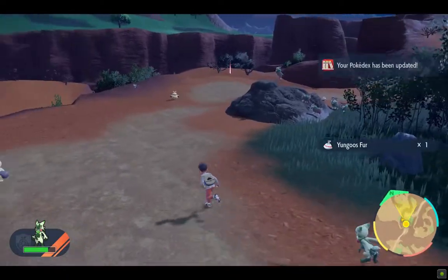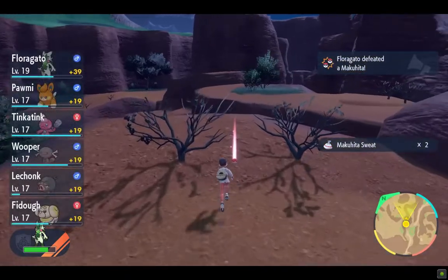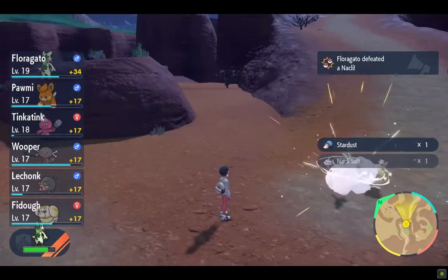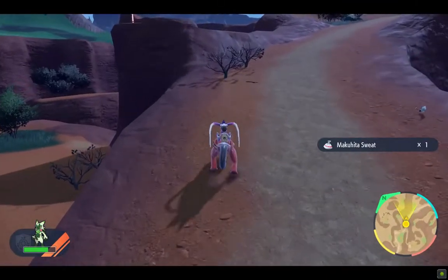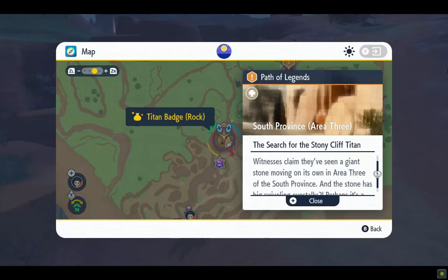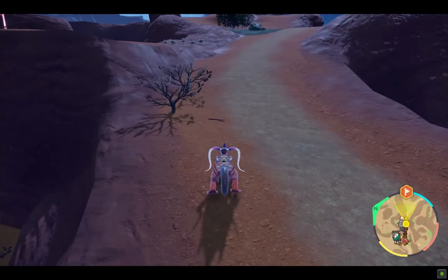Our next gym challenge is going to be the Grass-type gym leader, so we need to prepare and get a Fire-type pokemon for that since we don't have one. The only thing we have is Wooper, whose Poison type will be helpful. As we are moving up, I think we are getting much closer to the Path of Legends first titan pokemon. If you want to read about it, you can — we've set it as the destination and we're off.